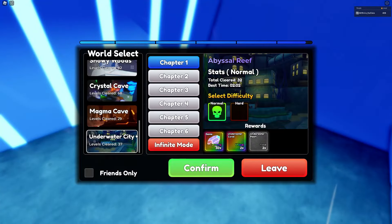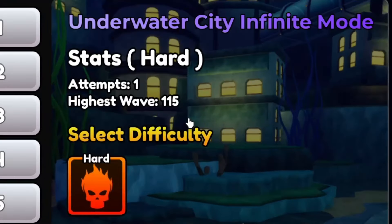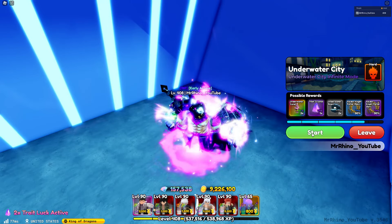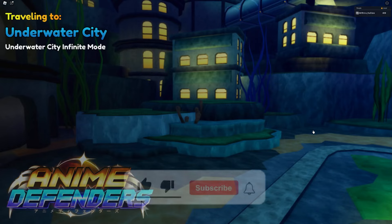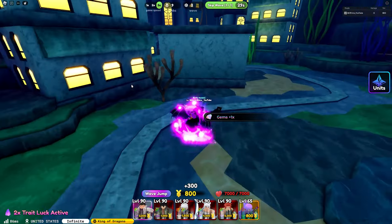We are going to be using this meta team in the latest Underwater City map. Our highest wave is actually 115, so we're going to find out if the meta team can beat that. Remember, if you want to see more amazing challenges like these, hit the like button and subscribe, and let's get started with the video.